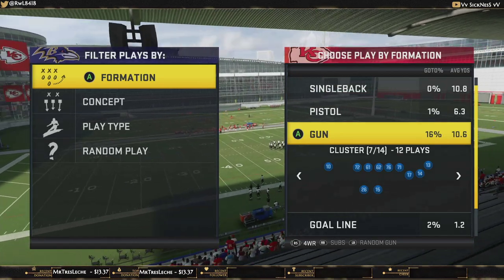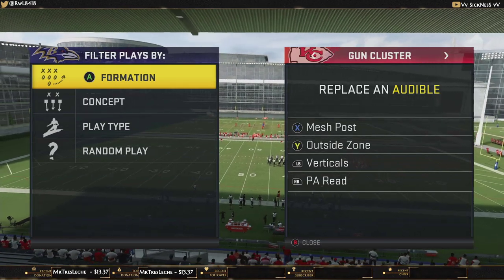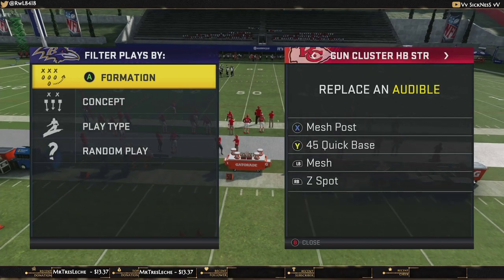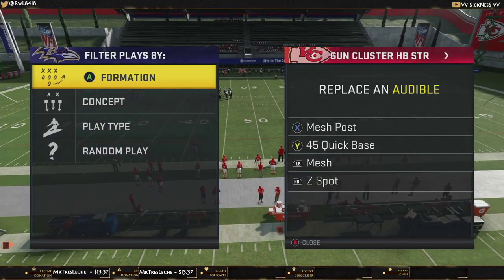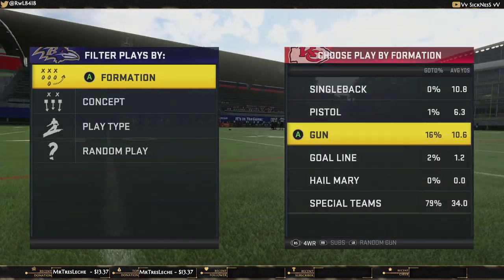Let's talk about the play setups, and at the end of the video we'll cover how to pick up pressure. First, we're going to set our audibles for Gun Cluster: mesh post, outside zone, verticals, and PA read. For Gun Cluster Halfback Strong, it's going to be mesh post, 45 quick, base mesh, and Z Spot.